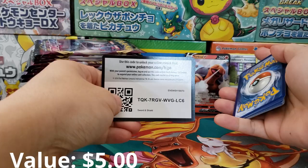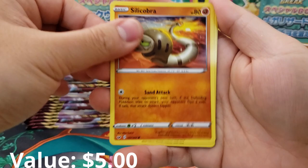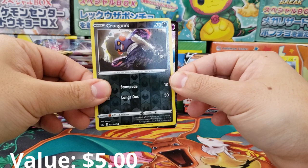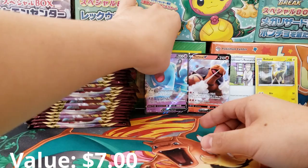We got Corvusquire, Dwebble, Pokémon Catcher, Gossip Lady, Silicobra, Yamper — all these names are starting to mesh together. We got Croagunk as our Holographic Reverse. A little peek on the back — a psychic Pokémon. I believe that's Wobbuffet V, and it is Wobbuffet V! That's a Pokémon I do not have yet in my collection, so that's what we're talking about.